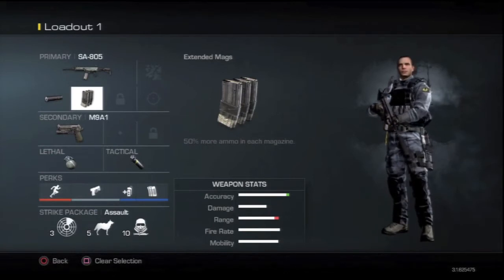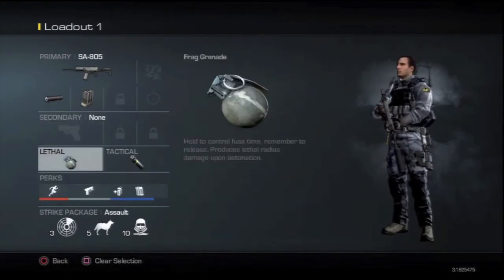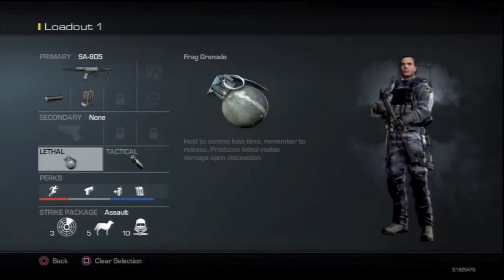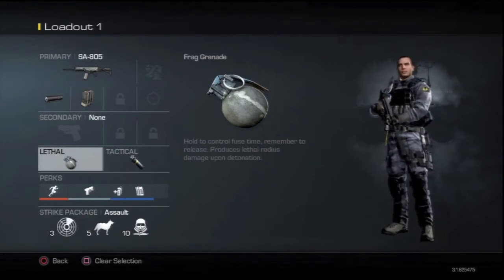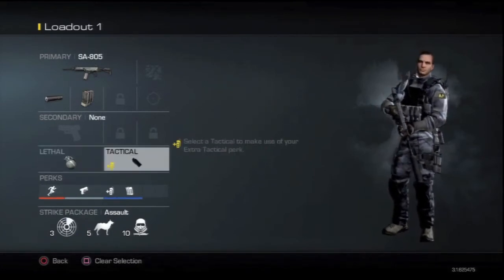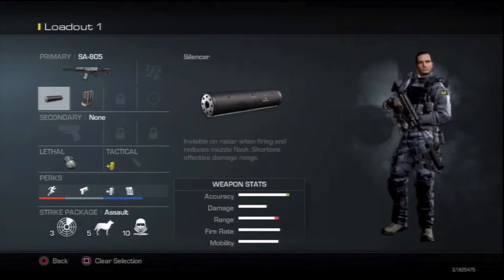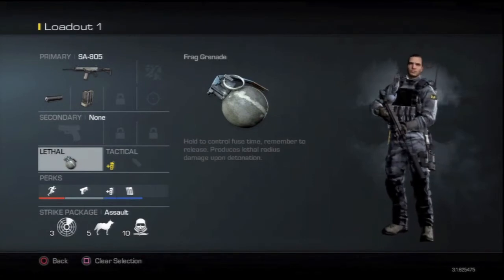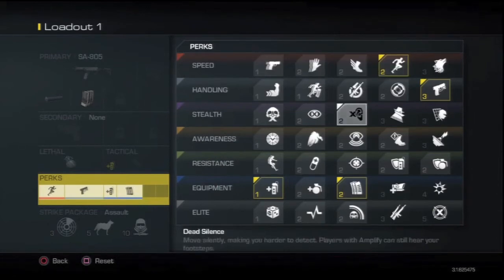With that in mind, you can definitely afford to lose the secondary. That's going to free up slots for something else. When it comes to lethal and tactical, that's personal preference — you can keep both, drop one, or drop both. Personally I'm keeping the lethal and dropping the tactical. So now you have a really good assault rifle, you stay off the map when you shoot, and you have a lot of ammo, so you don't need a secondary. And dropping the tactical opens up extra perk slots.